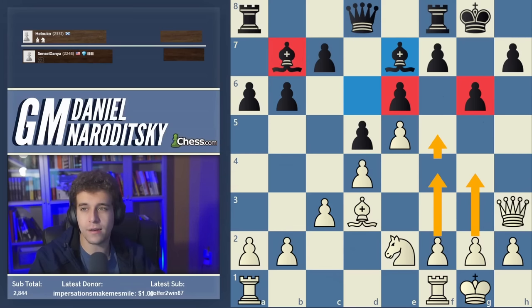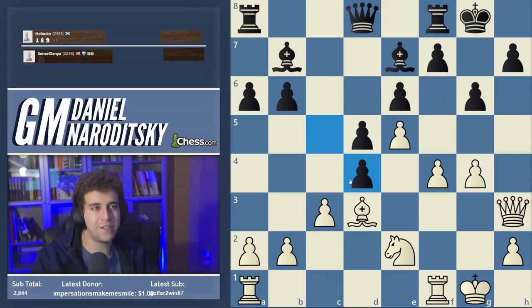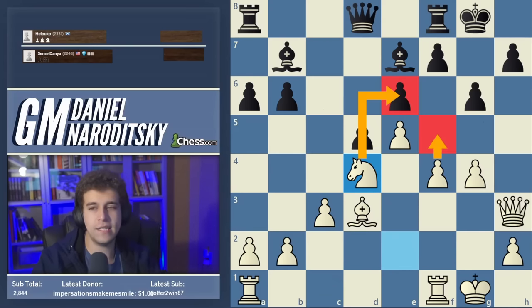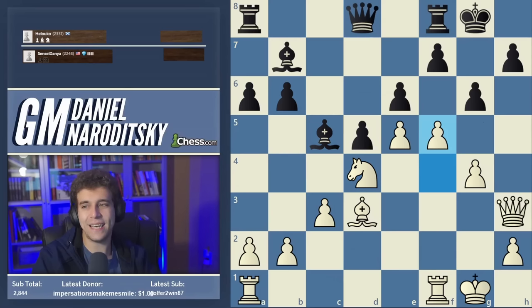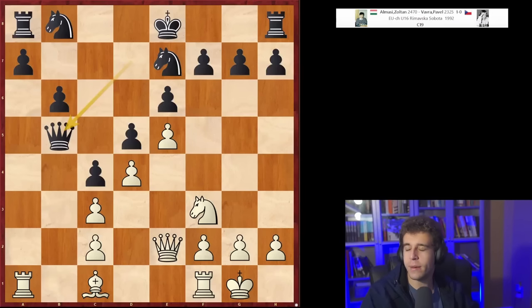Black doesn't really have counterplay on the other side of the board — that bishop is just a lame duck. White has an amazingly well-defended pawn structure. Let's say black plays c5 as a typical response — we play g4. If c takes d, we can play c takes d or even knight takes d4 (probably even better because we attack the e6 pawn). F5 is coming next and black's kingside is just totally falling apart.